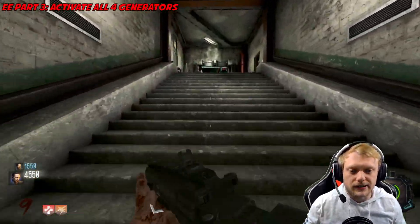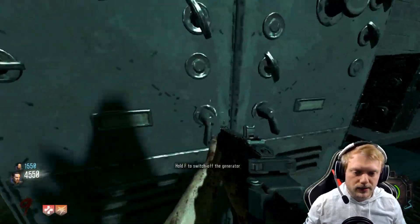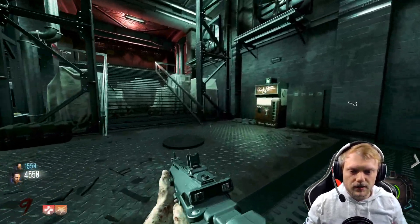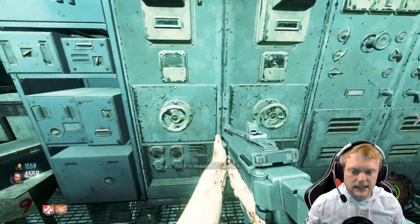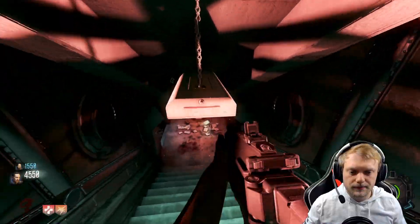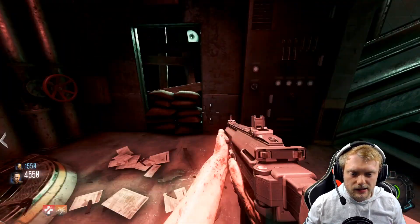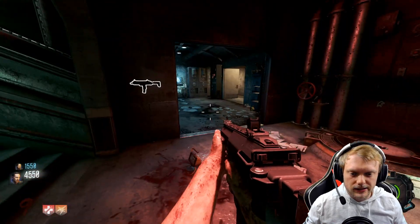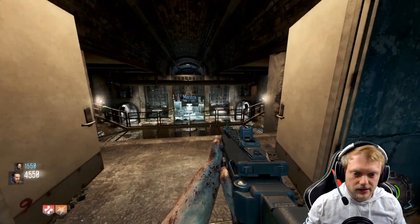We're going to get the four generators — all four have to be turned on to move on. The first one is right here next to power. The second one is upstairs right across from Jugs. The third one is right here next to where we found the teleporter pads. There's also a teleporter you can activate there. The fourth one is to the right of Electric Cherry.